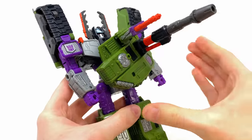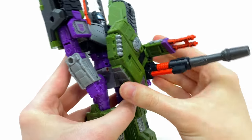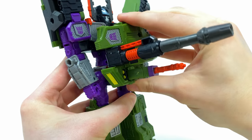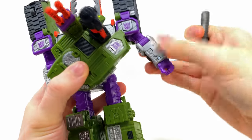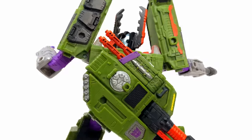The turret rotates forwards and backwards, but in robot mode cannot rotate a full 360 degrees — it stops at a certain point to prevent it facing into awkward angles. You can also detach the tip of the cannon, fold it over the hand, to give him an arm cannon, which is actually pretty sick.